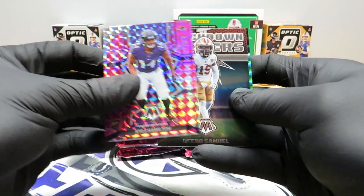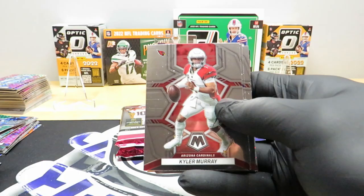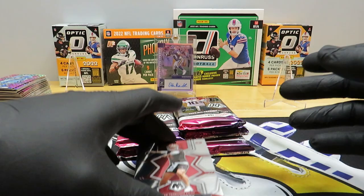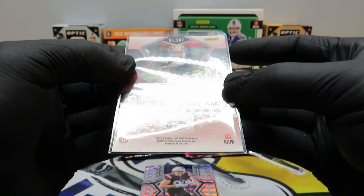Tyler Boyd, Kyler Murray, Cam Akers, TJ, Zayman Howard, Jesse Bates, Isaiah Spiller — there's a Purdy, that's a Purdy — Purdy! That was unexpected. I think that's the first Purdy out of Mosaic that I've pulled. Hunter Henry on the silver, Devin Singletary green, Leonard Fournette pink, John Elway, Devin Lloyd rookie, Dak Prescott, Dalvin Cook on the silver Mosaic Will to Win. And it's not looking like he's going to be a Viking anymore.